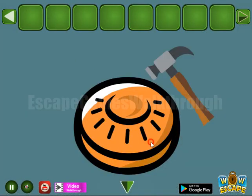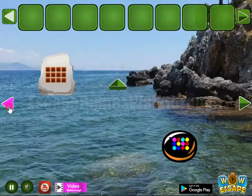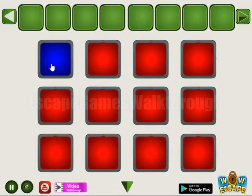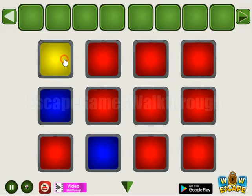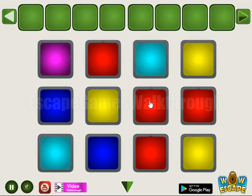Going backwards, let's hit this tablet. We have a hint of colors, so these colors are for this place. Let's set to blue, yellow, teal, and pink.